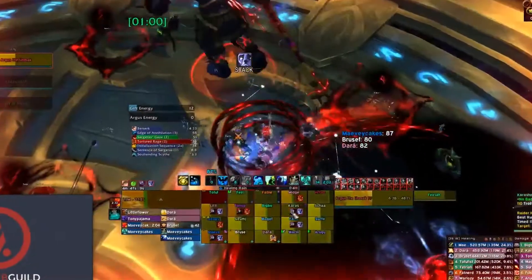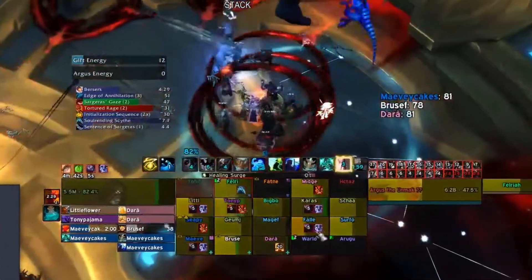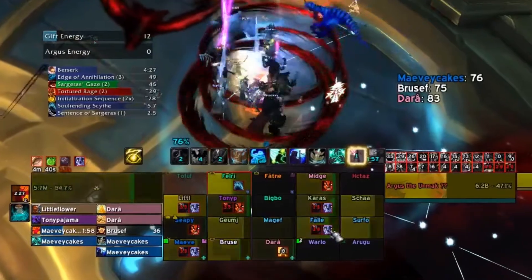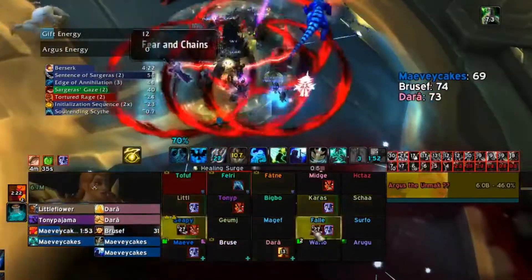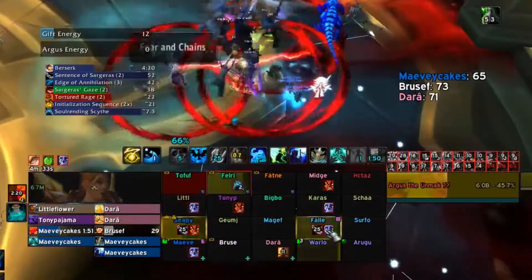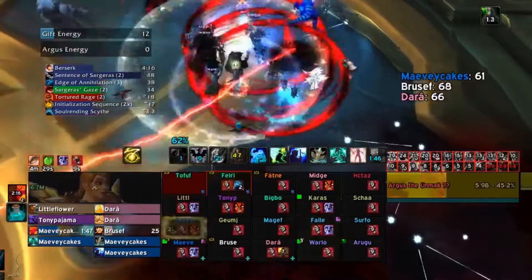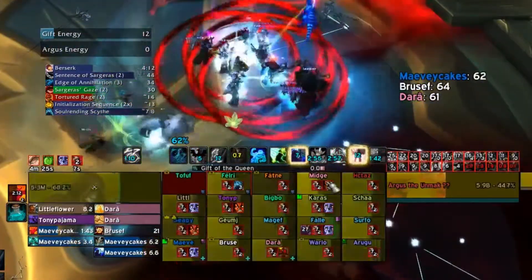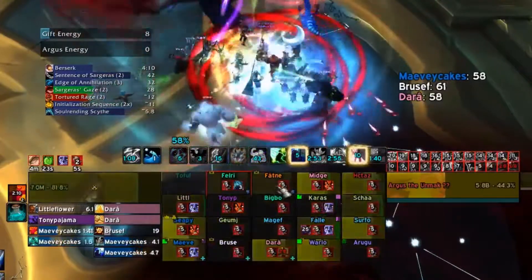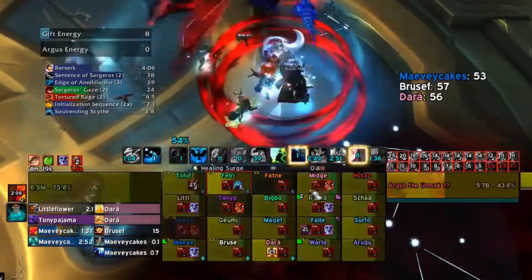As the first module dies, start preparing for the first set of Sentence of Sargeras. As a Resto Shaman, you can solo a 2-stack of Shattered Bonds. To do this, cast Cloudburst Totem as the chains are applied. Break the chains as soon as you can. Make sure that if someone has a fear debuff, that they are ferried out. Use Healing Tide Totem as well as Ascendance and Ancestral Guidance. Immediately cast Spirit Link Totem and cast Gift of the Queen on the majority of the raid. Make sure Healing Rain is down, then spam Chain Heal on the people who have fear and Healing Surges on the people who have rage.